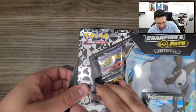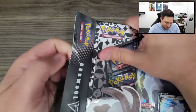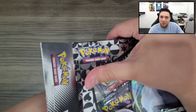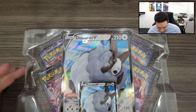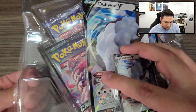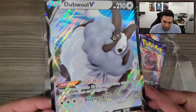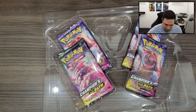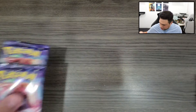Let's go ahead and get right into it. Some of these boxes are really hard to open — I don't know why, or it's just because I'm horrible at opening boxes. So there we have it, and of course there are four packs in here, so we got four chances to get something good. There's that Jumbo card, which I always appreciate.